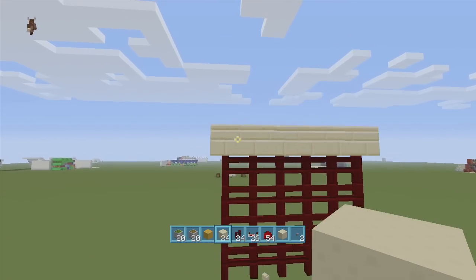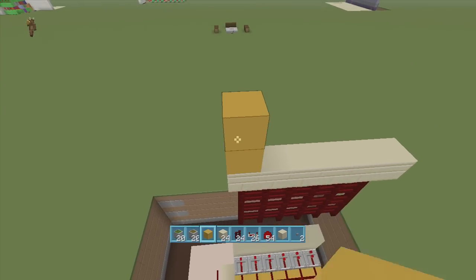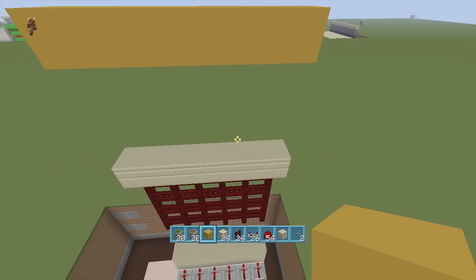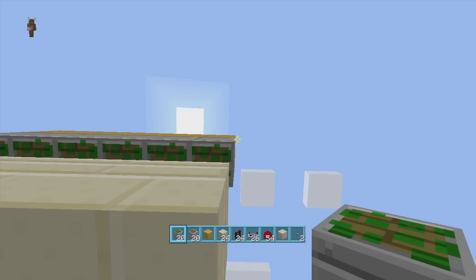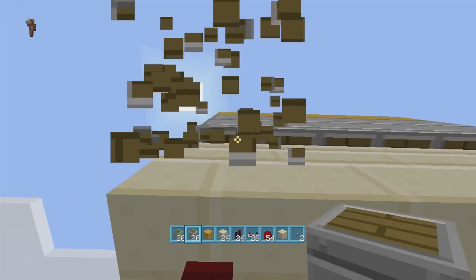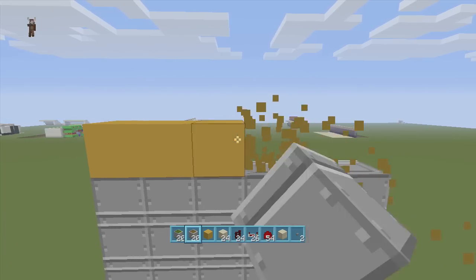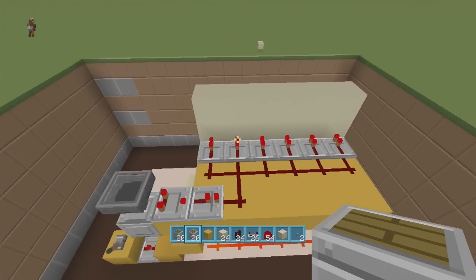Now go back up to where our gate went upwards and go up four more blocks. Delete the three middle blocks, then put a row of blocks going all the way down along the side of our gate. This is where we add our sticky pistons — one row of sticky pistons, then two rows of regular pistons. The top row is sticky, and these two rows below are normal pistons. Delete the scaffold blocks and we'll come back to wire these once we get our button power.